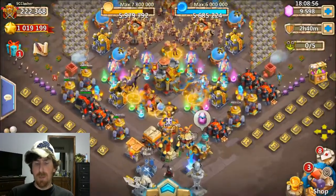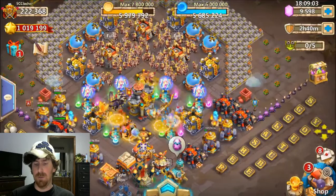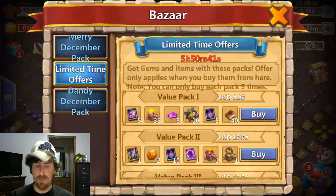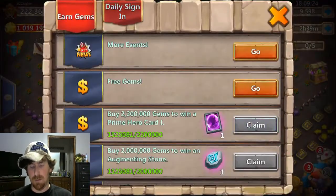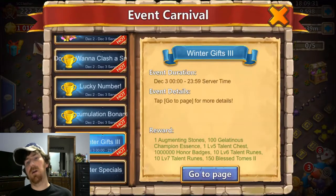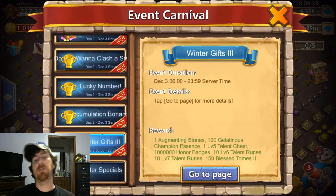What's up guys, we are back on my main account. I know I said I wasn't gonna buy gems for a while and I didn't buy many, but the reason for this video is basically the $20 pack on the bazaar today. You get two evolution runes and a thousand fame, and then over here on the iOS server you get an augmenting stone and a hundred gelatinous champions. So basically that's an augmenting stone, a thousand fame, and two evolution runes — that's 6,000 fame basically for $20 plus a hundred gelatinous champions to boot.